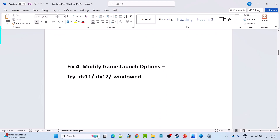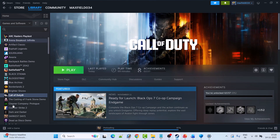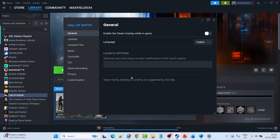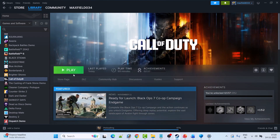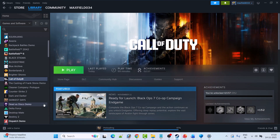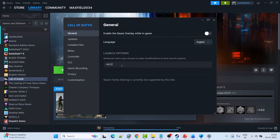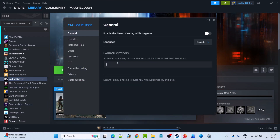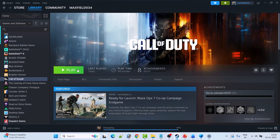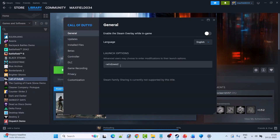Fix 4 is to modify the game launch options. Open Steam, go to Library, right-click on Call of Duty, select Properties, and in Launch Options type -dx11. Launch the game and check. If that doesn't work, go back to Properties and type -dx12. If still not working, try -windowed. If none work, remove the launch options and follow the other fixes in this video.